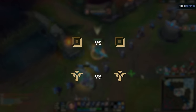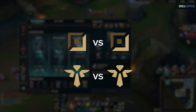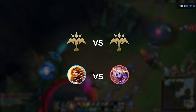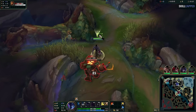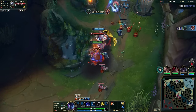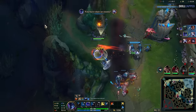What about bot lane, where there are 4 champions? When looking at a bot matchup, a simple approach is to only focus on the support players. Since both AD carries are typically marksmen, the way the matchup goes is usually dictated by the support picks. For example, a melee support vs a ranged support means the enemy lane will likely play aggressively and leave themselves vulnerable to a gank. These guidelines aren't perfect, but they'll give you at least a decent idea for what to do every game.